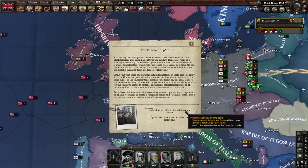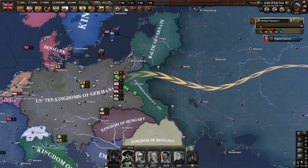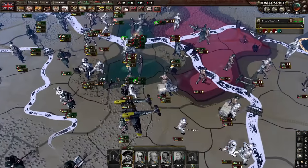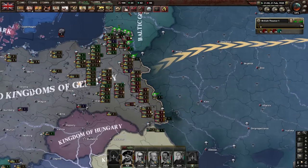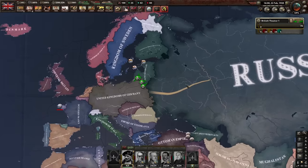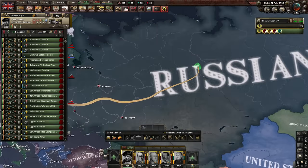The future of Spain - Spain shall be ruled by Saxe-Coburg and Gotha. Russian losses are high - wait, what? The annexation capitulation really kills the Russian army here. They are entirely encircled - the entire army is gone! I've overtaken this lane. No one beats me to killing enemies - that's not okay.